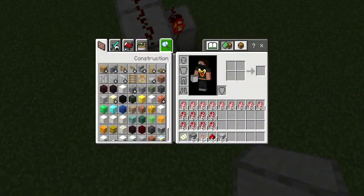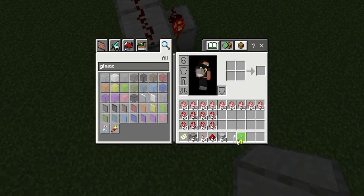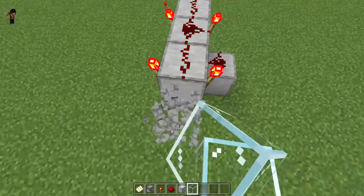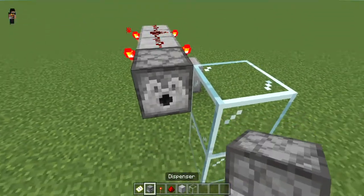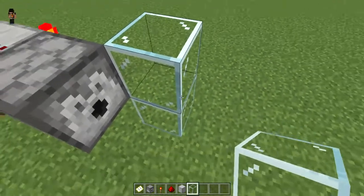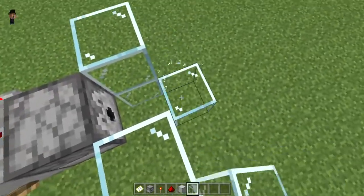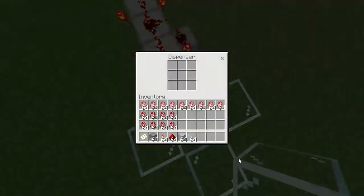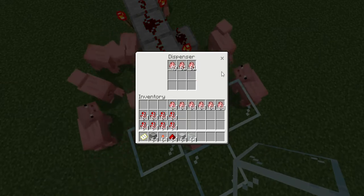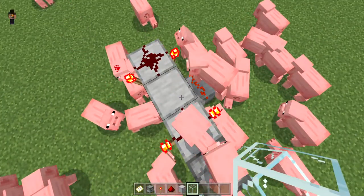Once you have it like that, get glass so that you can just see what's happening - that would probably be good. I placed it the wrong way; it's supposed to be like that. So now whatever you put in this, it is just going to rapidly dispense.